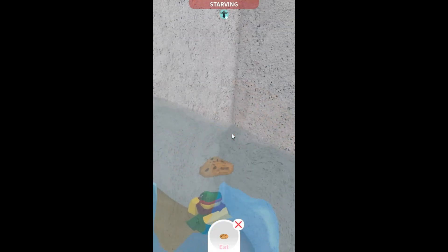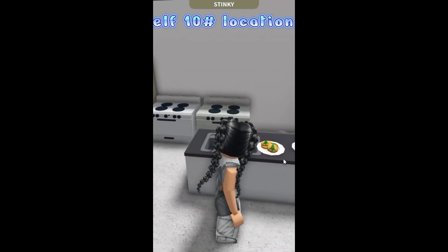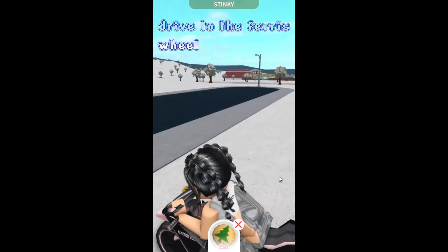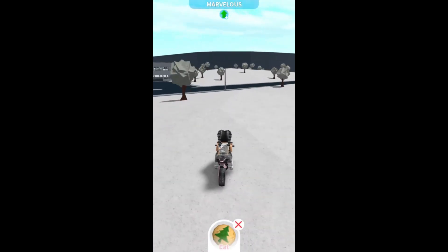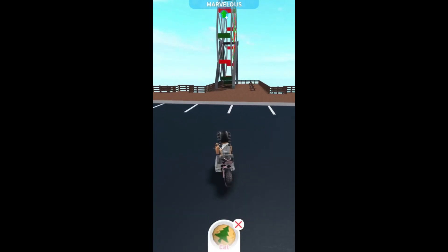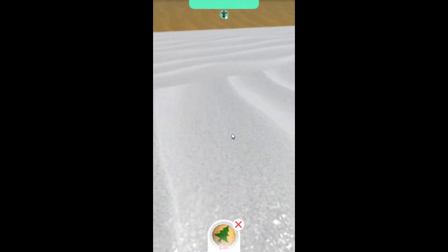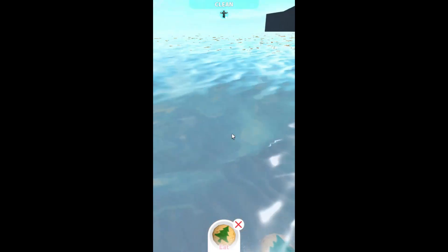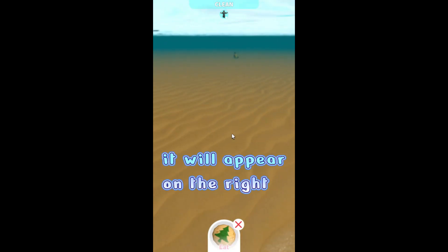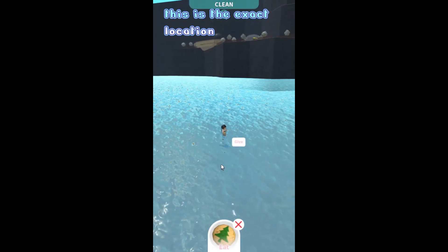Elf 10 location, bake a holiday cookie, drive to the ferris wheel. Jump into the sea from here, now swim straight. It will appear on the right — this is the exact location.